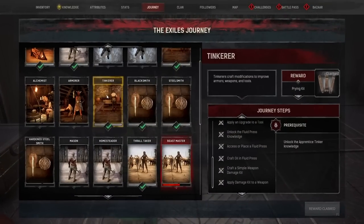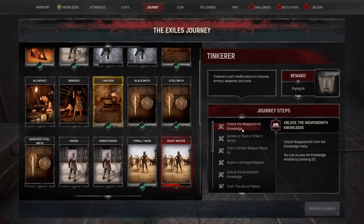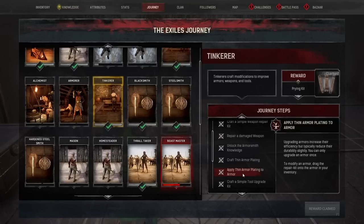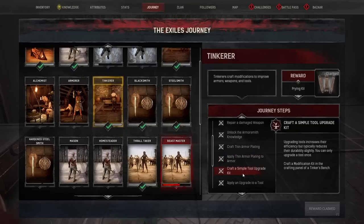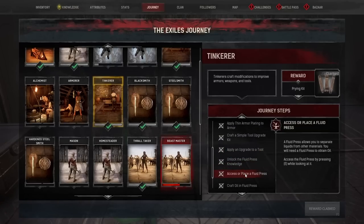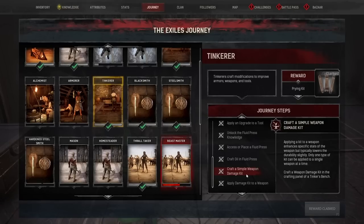The other track in the journey steps you should follow is the Tinkerer track, which gives you access to the Prying Kit. The steps are: unlock the weaponsmith knowledge, place a tinkerer's bench, craft a simple repair kit, repair a damaged weapon, unlock the armorsmith knowledge, craft a thin armor plating, apply a thin armor plating, craft a simple tool upgrade kit, apply the upgrade to a tool, unlock the fluid press knowledge, place the fluid press, craft oil in the fluid press, craft a simple weapon damage kit, and apply the damage kit to a weapon.